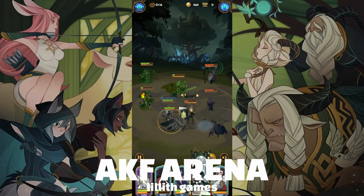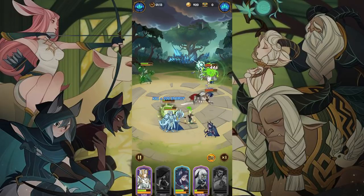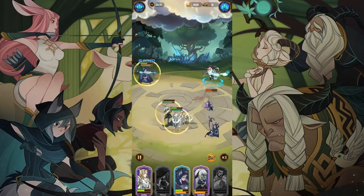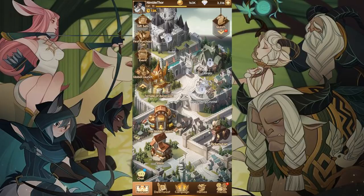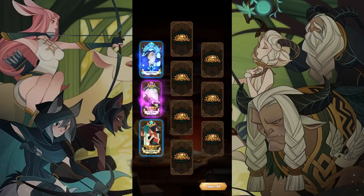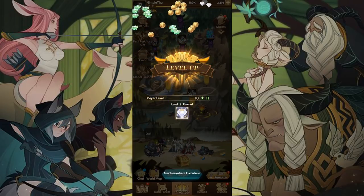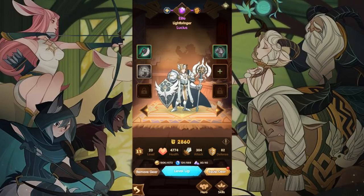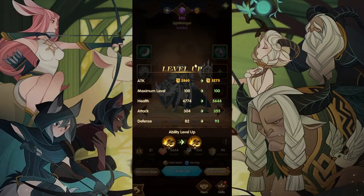AFK Arena is a mix of a tactical team-based gacha RPG and an idle game, where we build out a team of heroes to complete campaign missions, raid bosses, guild events, bot PvP, and much more, with all that combat happening completely automatically — so that's the idle part of this game. We unlock new heroes through a gacha unlocking system, and then we spend experience points and gold that we've gathered from AFK combats to level up our heroes and to upgrade their equipment. For all the idle RPG fans out there, this game offers an interesting mix of gameplay elements, and I actually enjoyed playing this game more than I thought I would this week.